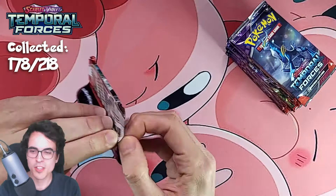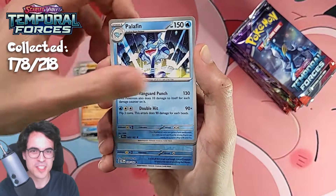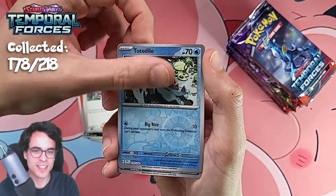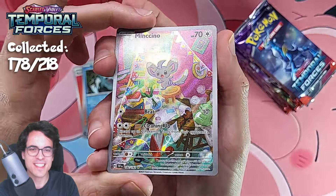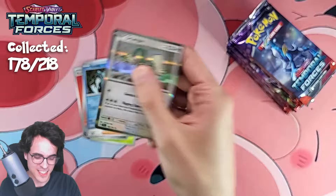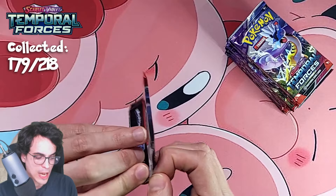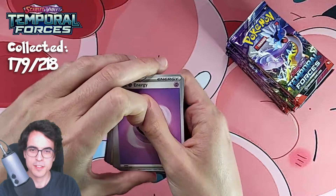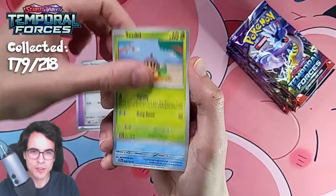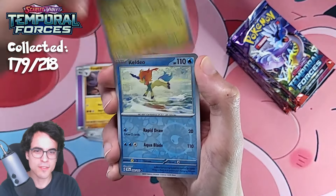Last time we opened these half booster boxes we didn't get a single special illustration or a gold card. We did get about two illustrations per box and one A-spec card, plus a bunch of regular EXs. Hopefully the pulls are even better today. Those special illustrations seem to be very difficult to get — we have one in total right now, the Salvatore, which we got twice. Hopefully we don't see it a third time and get some more variety.